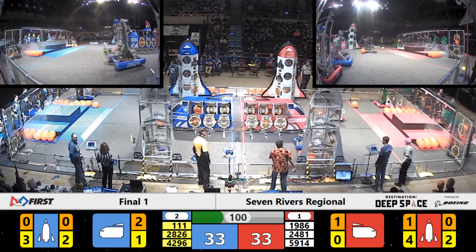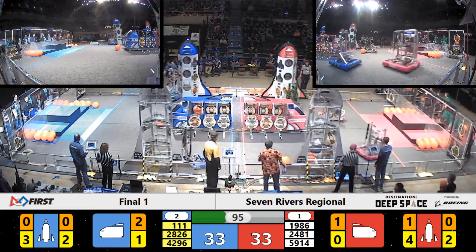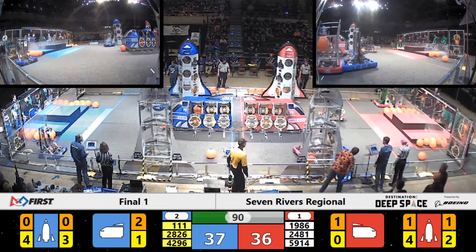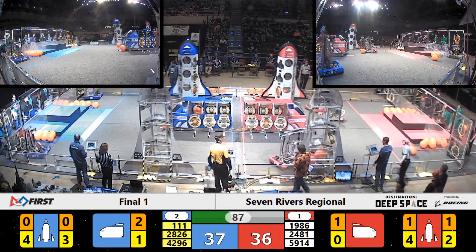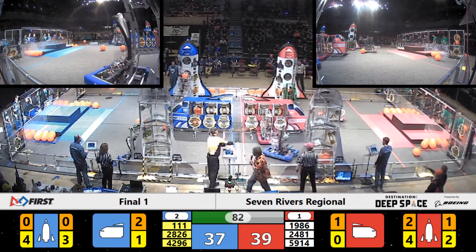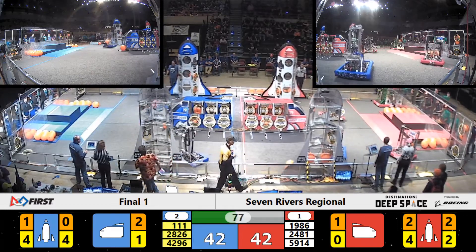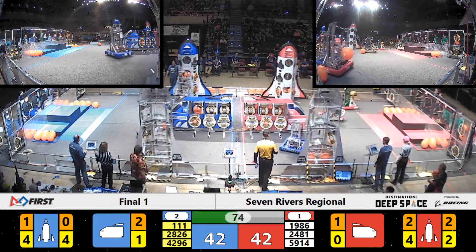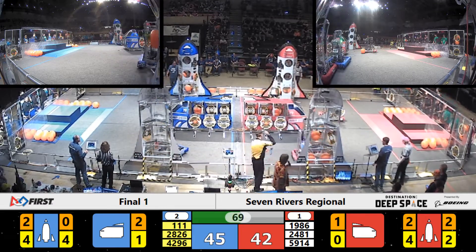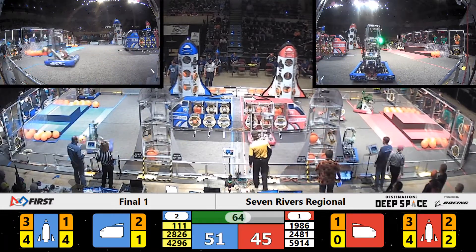We've got a red robot that looks like it is disabled in the middle of the field over by the red side. Triton Robotics is playing some defense on the Roboteers, trying to slow them down. Meanwhile, over on the blue side of the field, you've got two robots working to fill up that rocket ship — both Wave and Wildstay. So Blue now taking a lead, but the Roboteers keeping it close.